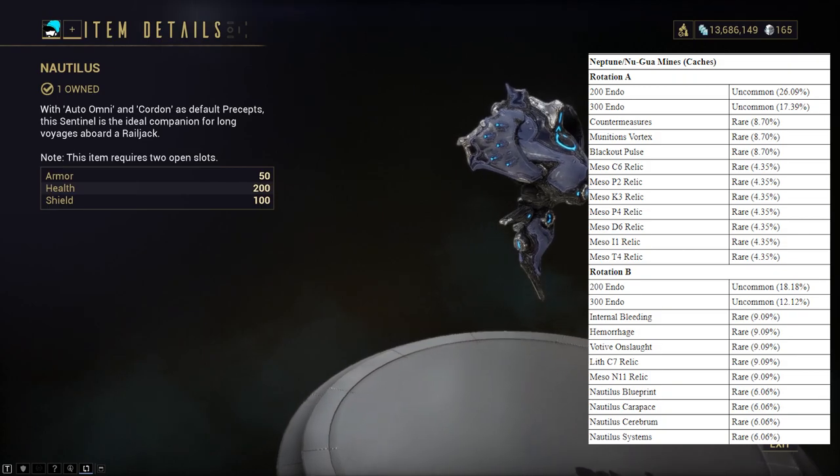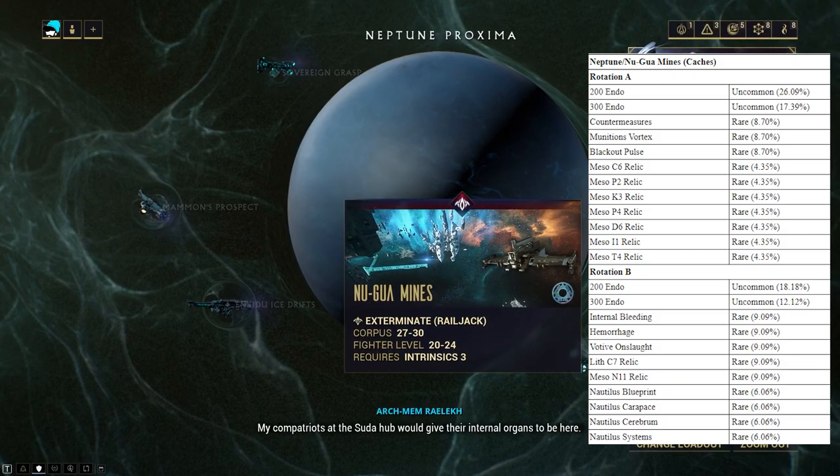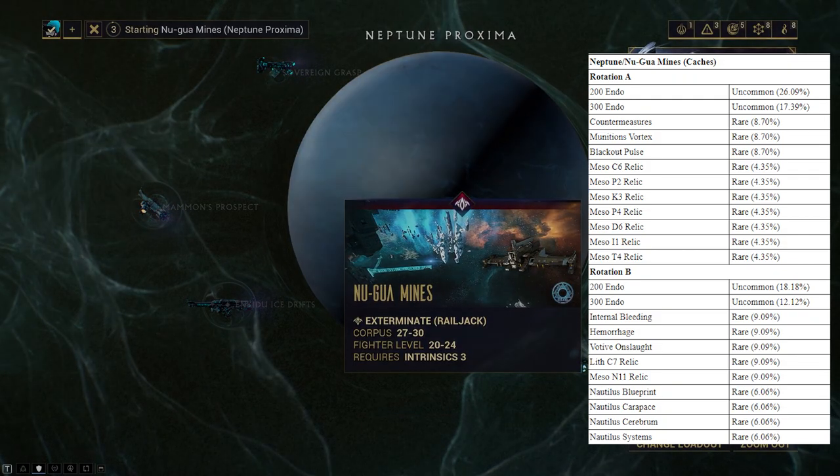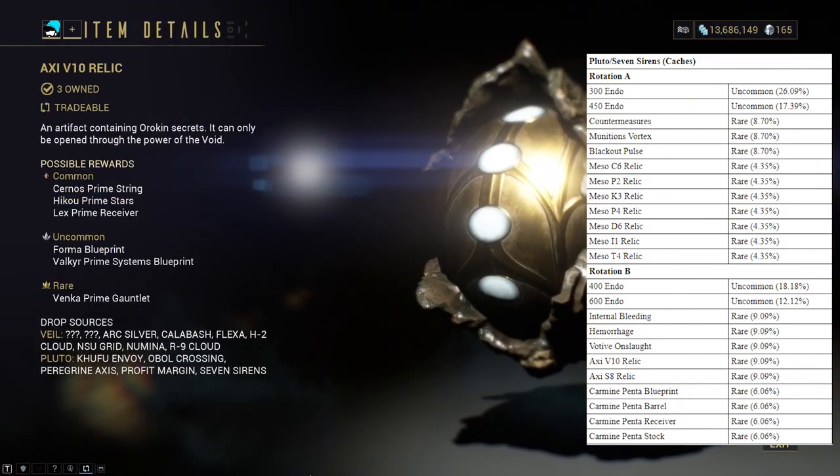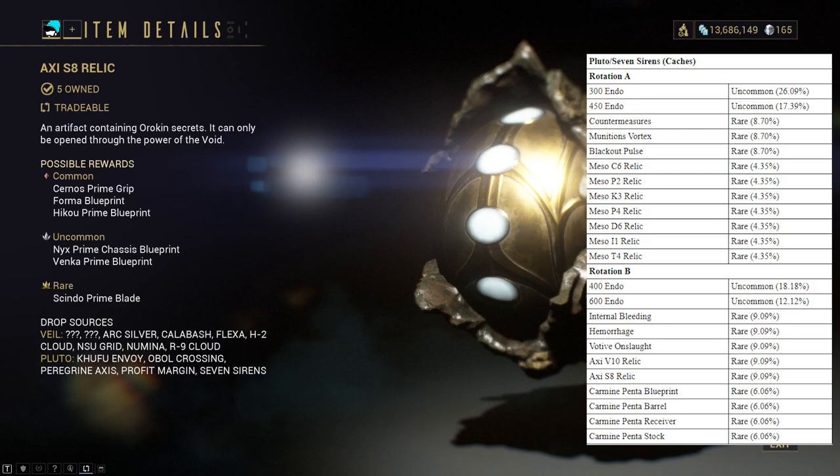For the Nautilus, head to New Guamines on Neptune. Then for the Carmine Penta parts, as well as the Xe V10 for Valkyr Prime and the S8 for Nyx Prime, head to Seven Sirens on Pluto.